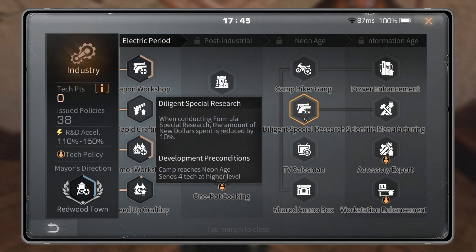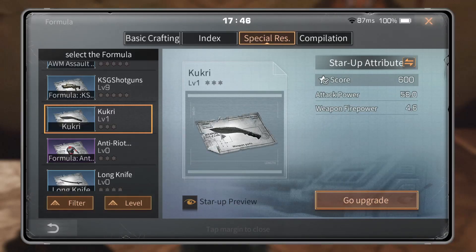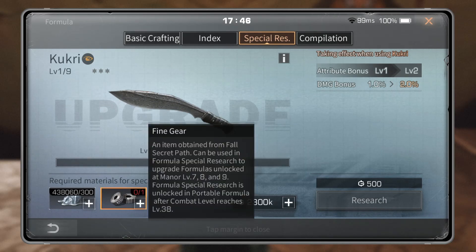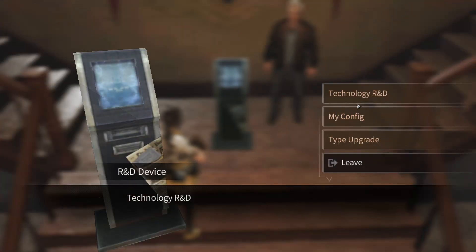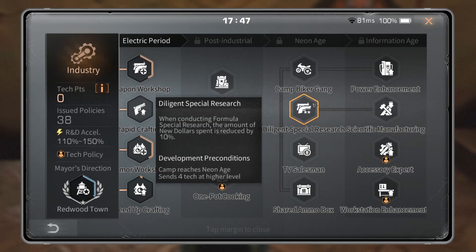Diligent Special Research: another amazingly useless tech. When conducting formula special research, the amount of New Dollars spent is reduced by 10% — not reduced to 10%. So if it costs 500 New Dollars per research attempt on your kukri, you're saving 50 New Dollars by having that tech active. This is a joke. Do not run Diligent Special Research.